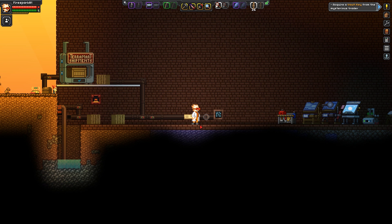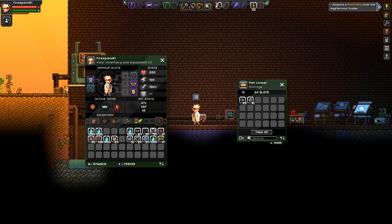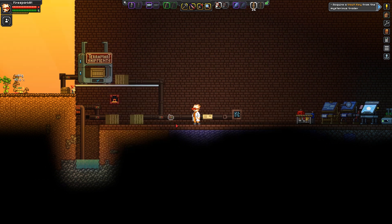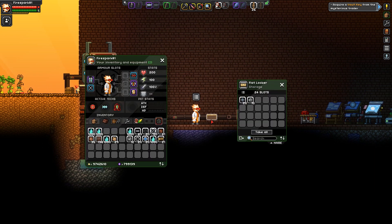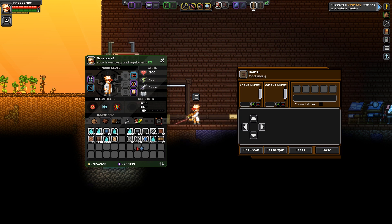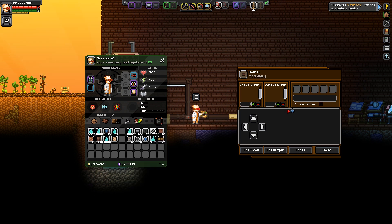The cool thing is you can use the terminal to see anything connected to the system. The inlet will always try to find somewhere to put stuff, so for more control your best bet is to use a chest as your input. To set a filter, just drop the item into the filter slot — you can have up to five filters. You can also invert the filter: inverted means it won't take the filtered items; uninverted means it only takes the filtered items.